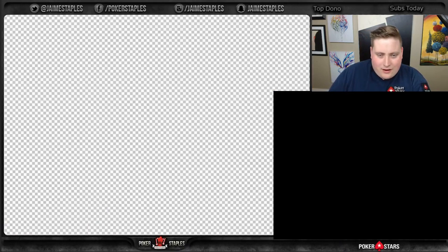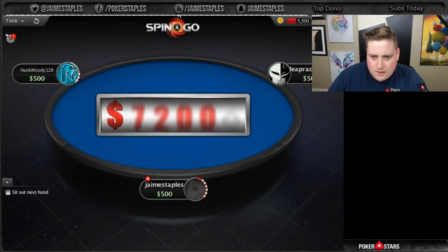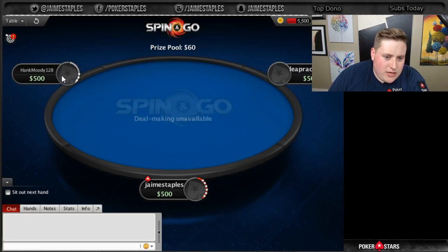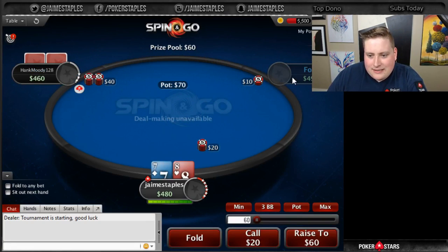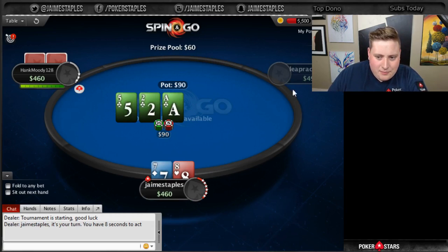Let's get it going. Close it out. GG. Now let's win up to $300,000 right now. Sorry for the ghetto overlay, I apologize. Here we go — 60. Just a double, three doubles today. We have Hank Moody, 128, from Germany. What up, Hank? And Leprechauns from Ireland. Hank Moody and Leprechauns. I'm not mispronouncing leprechauns — I know that word. It's leprechauns.